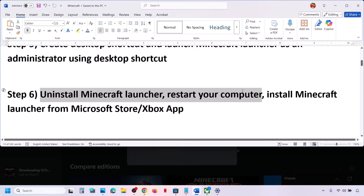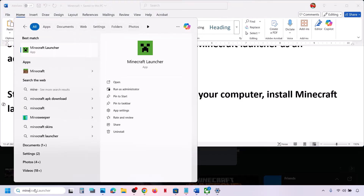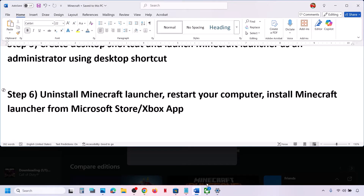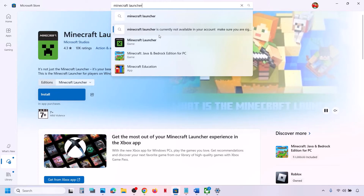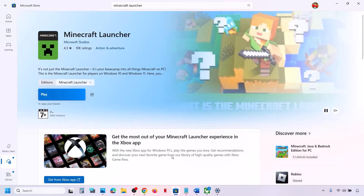If that does not work, uninstall Minecraft Launcher, restart your computer, and then reinstall it from the Microsoft Store or Xbox app. Type 'Minecraft Launcher' in the Windows search box, right-click it, click Uninstall, confirm, restart, then open Microsoft Store or Xbox app, search for Minecraft Launcher, and install it.